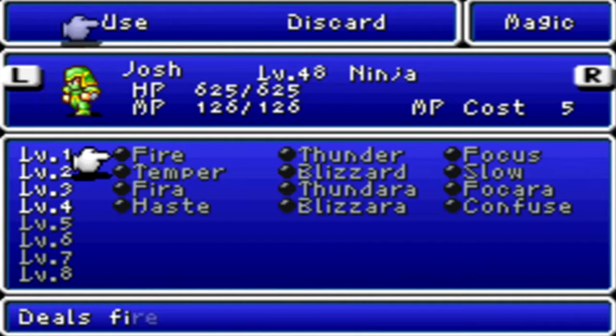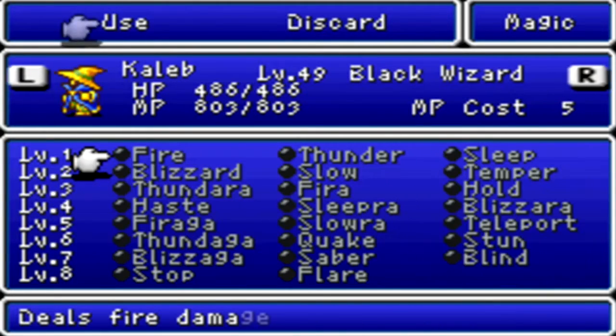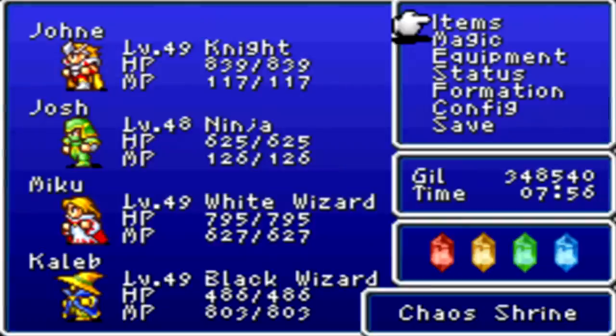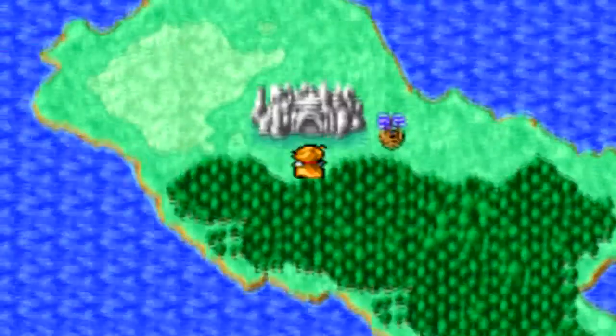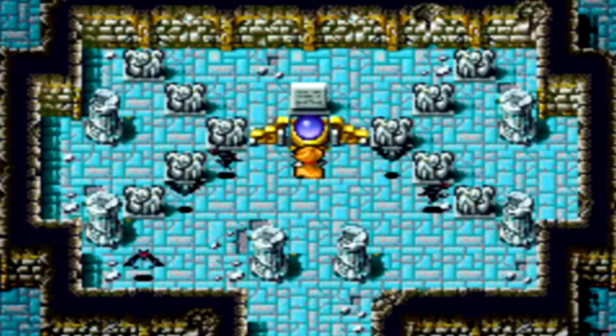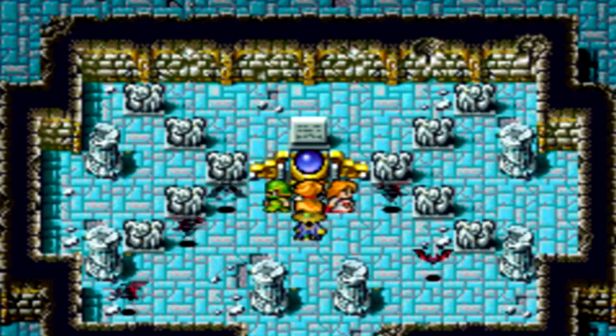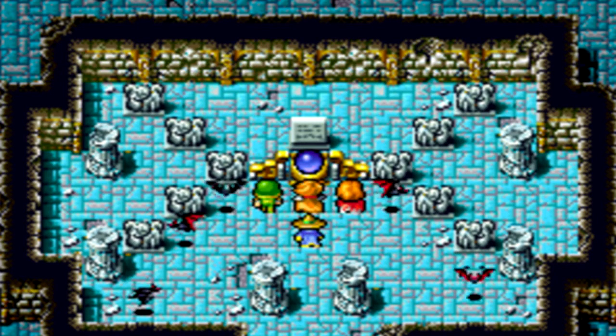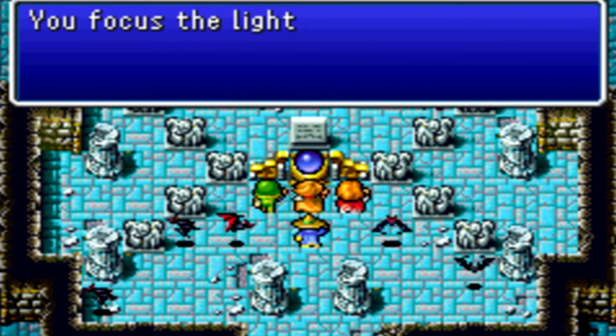I'm gonna show off the magic real quick. I got pretty much every magic spell that's worth getting. It's better to have it than not to have it. With that out of the way, we're gonna move on to the final obstacle of the game - the Chaos Shrine. All the bats have moved away from the altar, so let's talk to the altar. We're gonna nod in front of it, face our warriors, and then chuck our crystals at it.